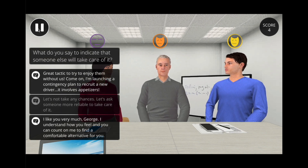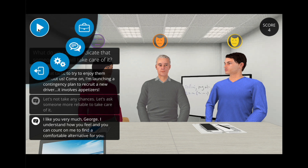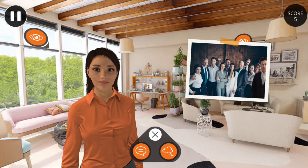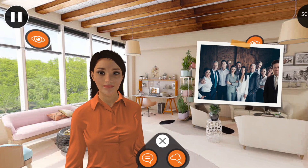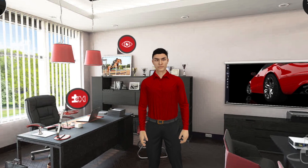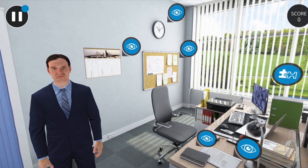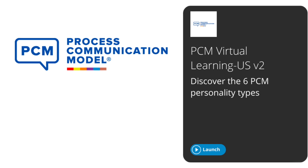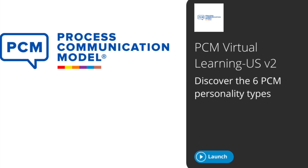If you make a mistake, you can always go back and pick a more appropriate answer. On the first degree of distress level, you have six interactions with each personality type. The same applies for the second degree of distress. In order to access the second degree, you must finish all the interactions of the first degree. Here is the end of the virtual learning demo. You now have all the basics to navigate and discover this incredible tool to help you develop your skills and your understanding of the Process Communication Model — PCM, the tool for the daily difference.